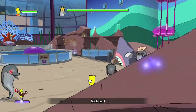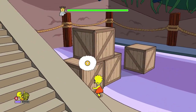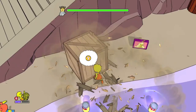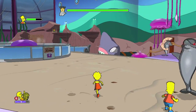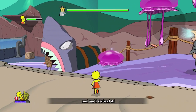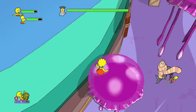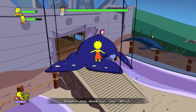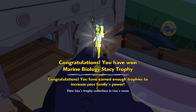Then we are going to fast forward to the museum. Switch over to Lisa and grab her first collectible to the left of the stairwell. After that, head over to the right where there are some jellyfish you can bounce on top of — take these all the way to the top. On top of this whale standee is going to be the last Lisa collectible.